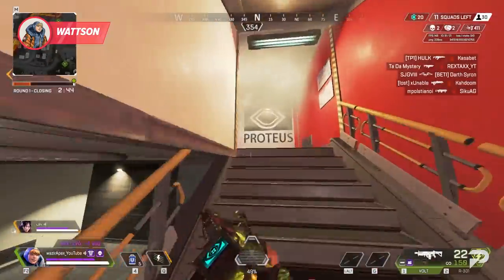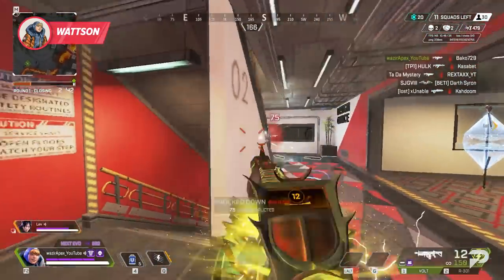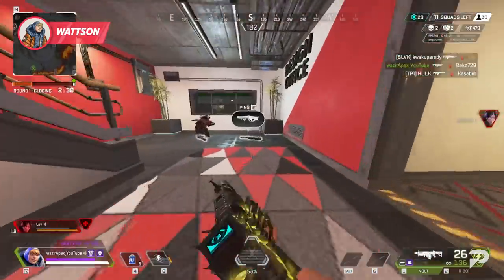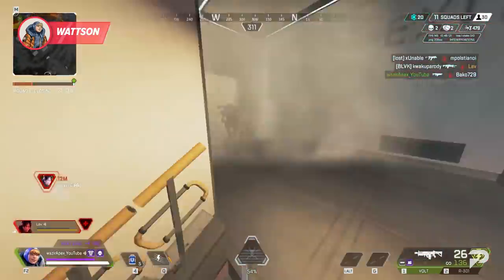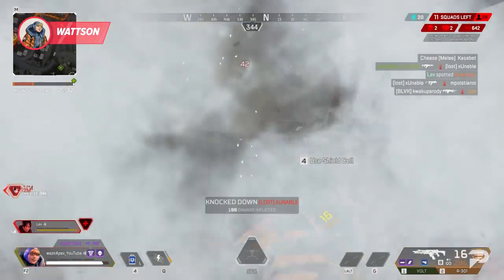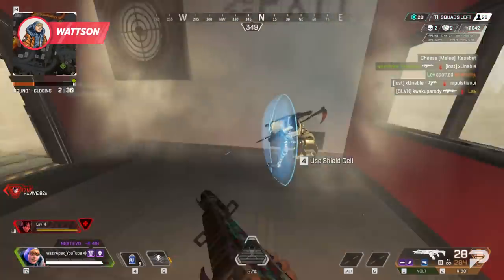With her ult stopping nades, you're going to have to do a lot of this destruction with your weapons, so be proactive about shooting her structures. Good Wattson players are always looking for a good ult placement or keeping a cheeky fence post up to make a play, so do your best to thwart her plans any way you can.